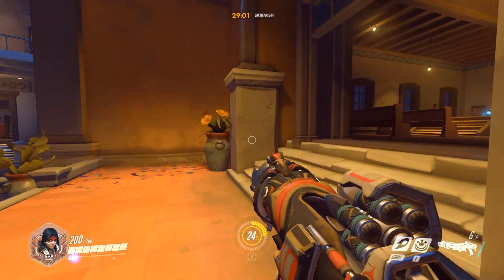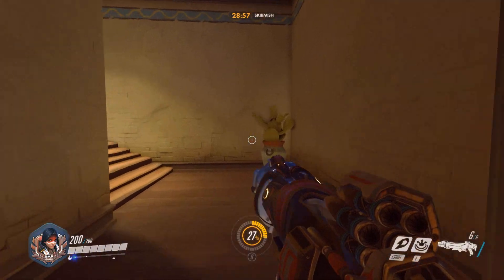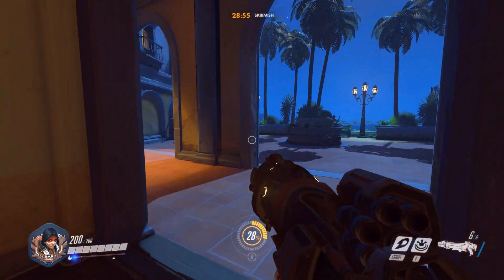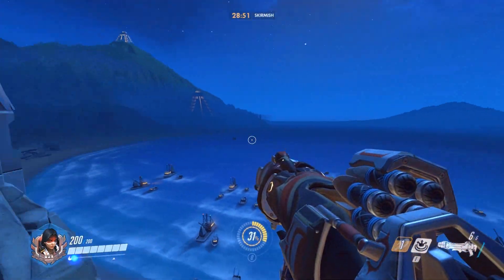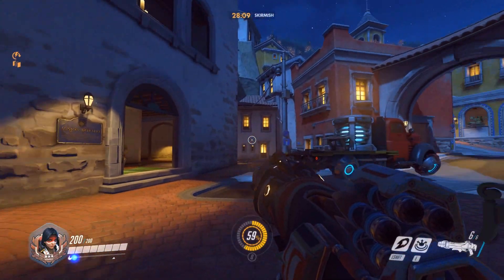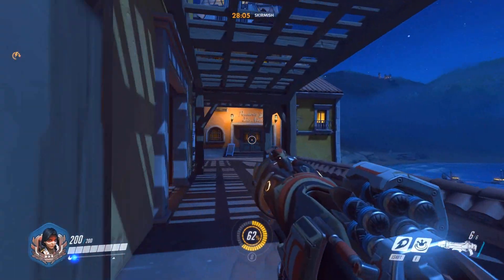What is up guys, it's Insane Beagle and welcome to Off the Beaten Path, a series where I show you unconventional methods of moving around the map in order to flank your opponents. Today we're on the map Dorado, so let's get started. The point is right here — this is the beginning of the map.